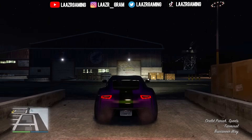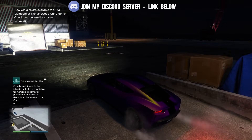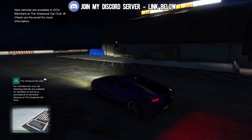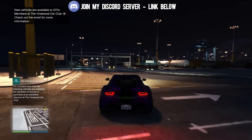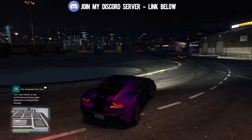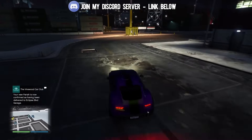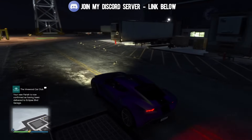Rockstar Games have been adding a lot of items from the Doomsday Heist, which came out years ago, and the Pariah is another vehicle first released with that update. I have my own theory as to why Rockstar are doing this, which will make more sense when I speak about the potential next DLC. To claim this vehicle, all you have to do is make your way up to it, press right on the D-pad, and select Claim.